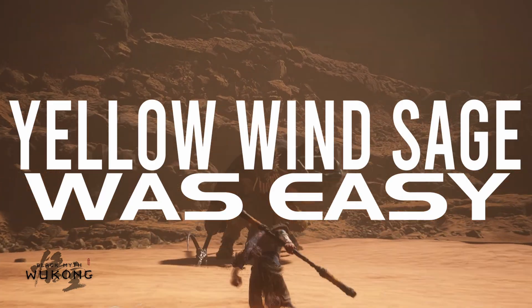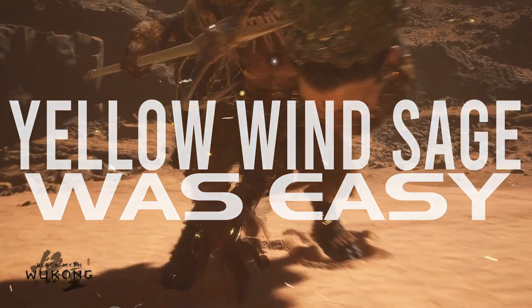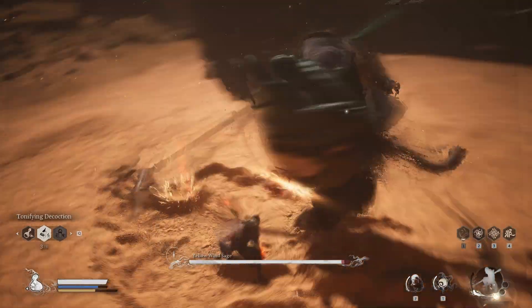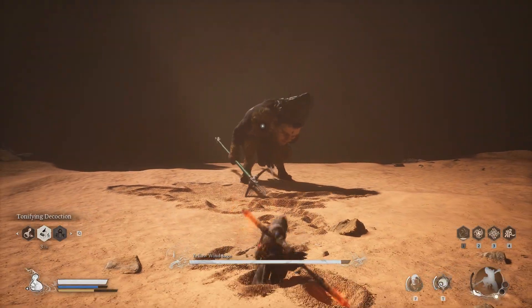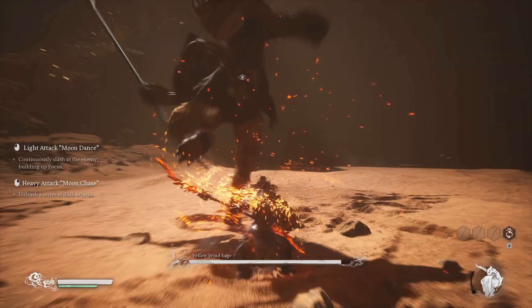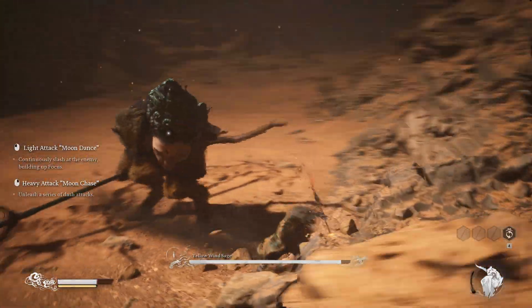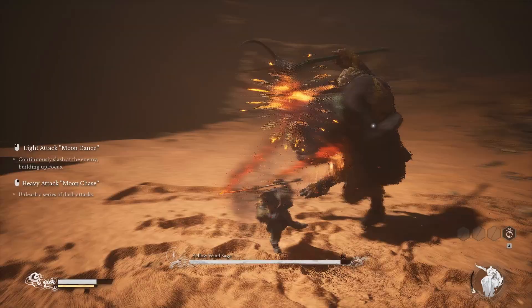Good day YouTube. Today we're going to talk about the Yellow Wind Sage, who has been touted to be one of the toughest bosses in this game. But personally I find him to be a walk in the park, which was a big surprise. I cleared him within 30 minutes on my sixth attempt. In fact, on my second and third try it was so close that my neighborhood could hear me scream.